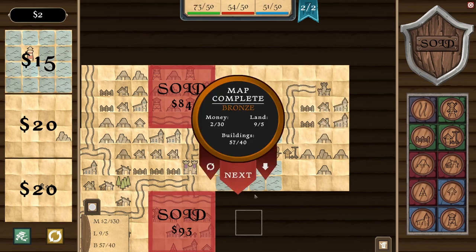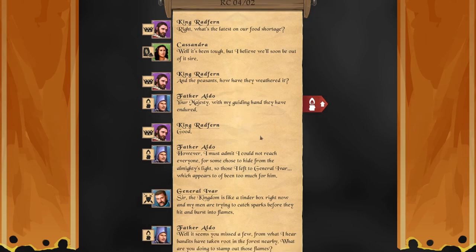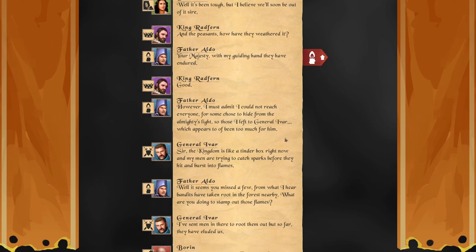Done — bronze. Wow, I didn't do very well there. What's the latest on our food shortage? It's been tough but I believe we'll soon be out of it, sire. How have the peasants weathered it? With my guiding hand they have endured. However, I could not reach everyone — some chose to hide from the almighty's light, and those I left to General Ivar, which appears to have been too much for him.